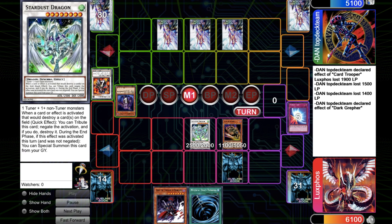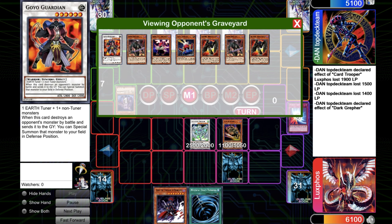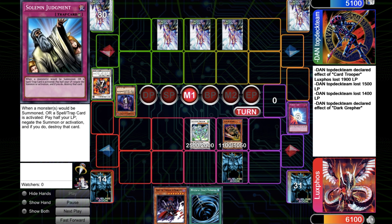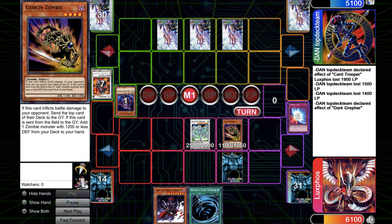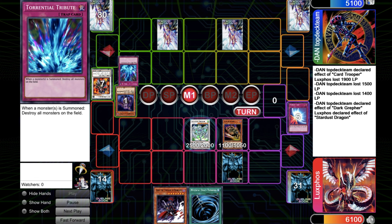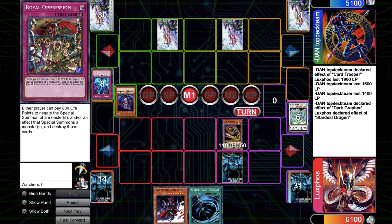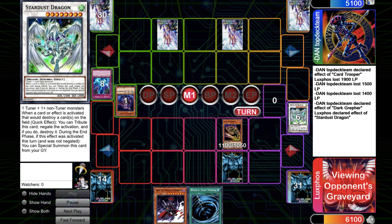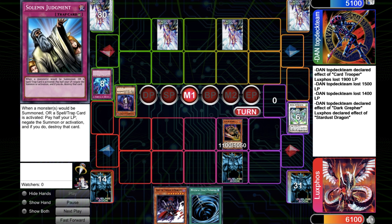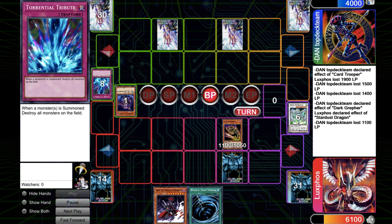So I just normal summon Goblin Zombie, and you shouldn't do that because if you mill a Vayu, for example, you can get heavily punished. But I wanted to close the game as quickly as possible because his graveyard was so loaded. He used Torrential Tribute and I used my Stardust Dragon because later on he wants to Royal Oppression my Stardust in End Phase. But I have the Solemn Judgment for that interaction. So I just attacked with Goblin Zombie, did some more damage — now he's at 4000. And I mill a card.